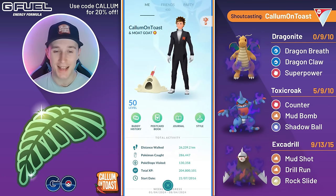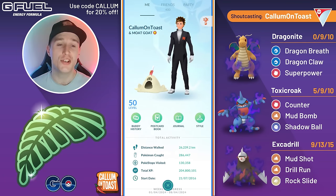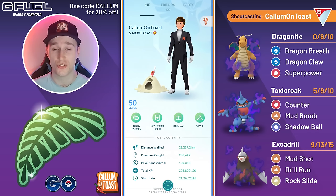What's up everyone, I'm CalamonToast and in today's video I'm going to be showcasing some insane battles in the Jungle Cup running a triple Shadow Glass Cannon team with Dragonite, Toxicroak and Excadrill. I had a really good run with this team and what I found is that besides a few super hard counter matchups, this team doesn't need to have good alignment but precise energy management is absolutely vital.